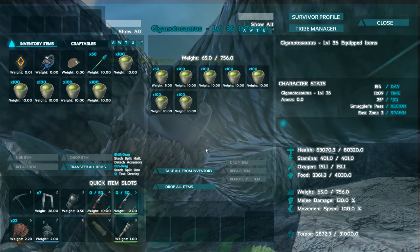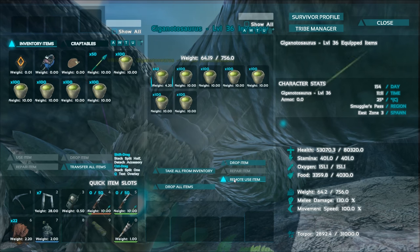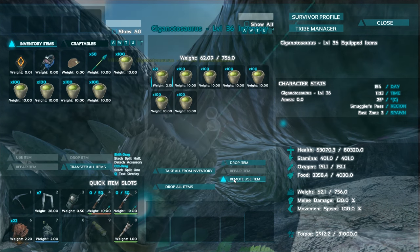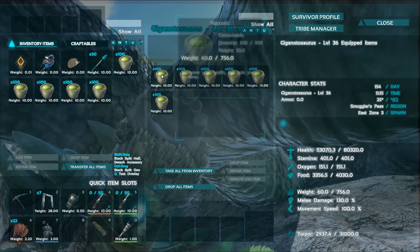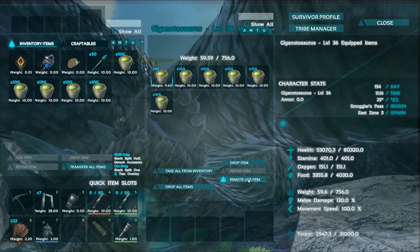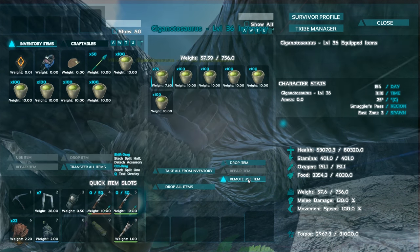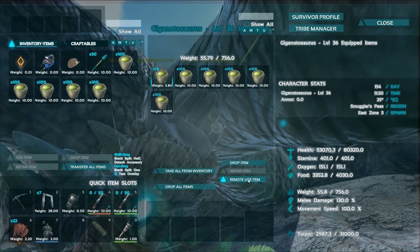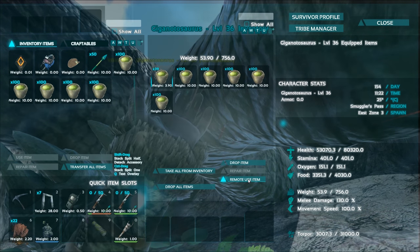After you've stabilised its torpor, make sure you store plenty of narcotics inside its inventory. I use a starved technique of taming for large dinosaurs — what that means is you keep it unconscious with narcotics until it's hungry enough that when you do give it kibble, it will eat it all one after another in one go until it's tamed. That way, if something goes wrong like if it wakes up or if someone kills it, you don't lose any of your Quetzal kibble, as it's really expensive to make and needs lots of resources.